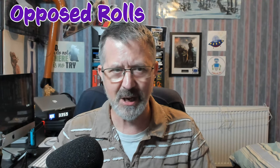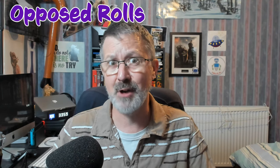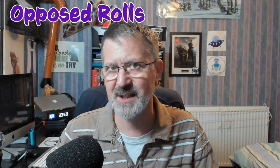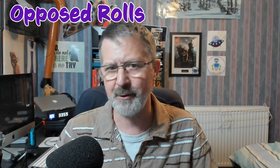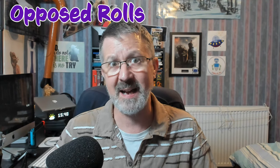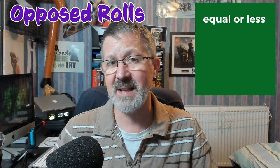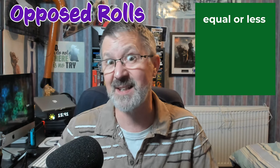First up: opposed rolls. Opposed rolls are when two dice rolls are made and the scores are compared to each other to determine who has been successful, with one person being successful and the other person failing. With an opposed roll, the first aspect we look at is whether or not the roll has been successful relating to the skill level — meaning the roll has to be equal to or less than the skill value.